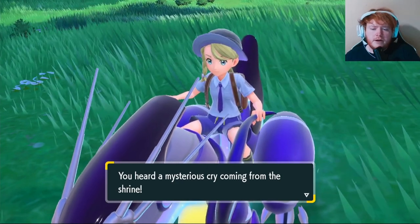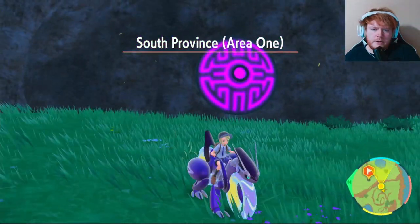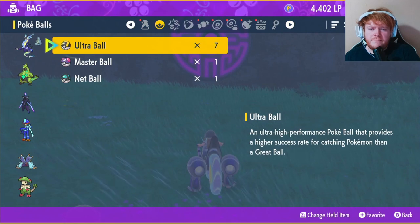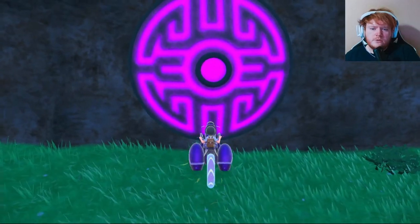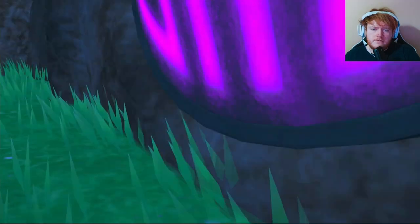Then it'll say: 'You heard a mysterious cry coming from the shrine.' All you have to do now is drop down. Once you've dropped down, turn around — there'll be a big purple shrine here. Save the game. Bring a quick ball, some timer balls, and a load of ultra balls. Then you want to go up to the actual shrine. A faint sound is coming from within the shrine, and then you want to touch it.